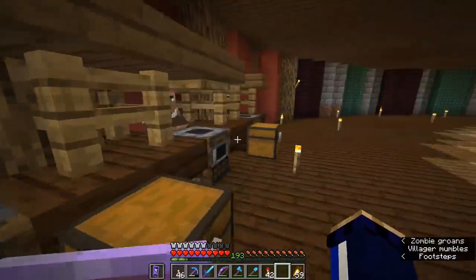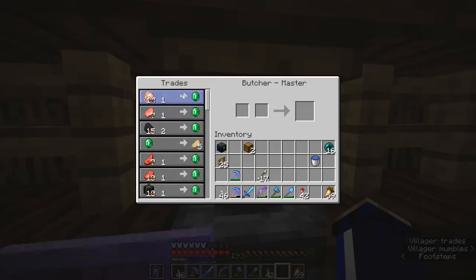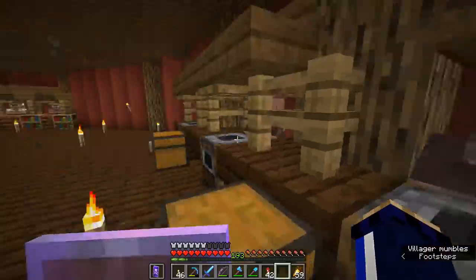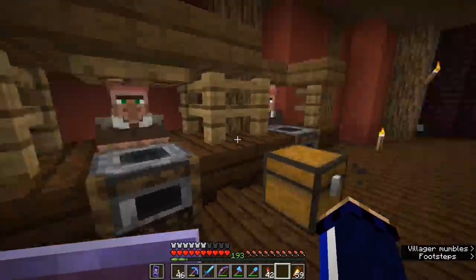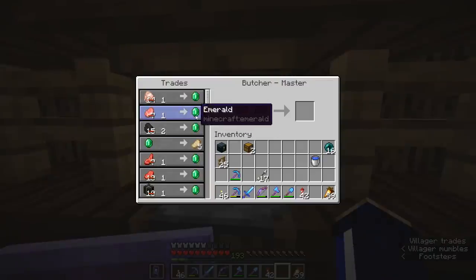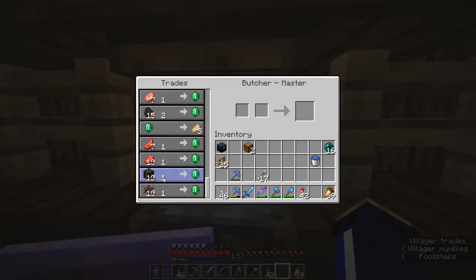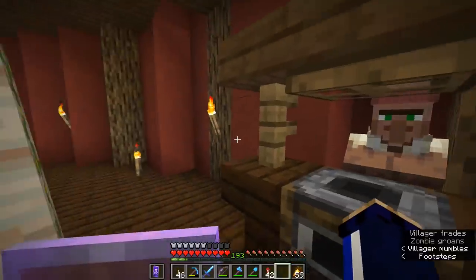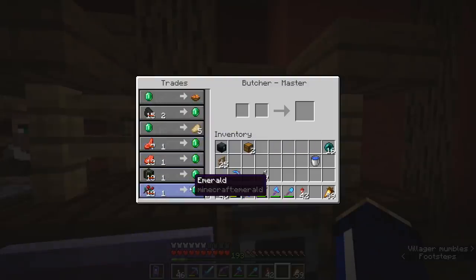I have been sleeping on how good these butcher trades are. We have three butchers here and these guys have some pretty decent trades. Raw rabbit, raw chicken, raw pork chops, raw mutton, raw beef — all of those, one per emerald after a couple of cures. These guys will also trade you an emerald for a single dried kelp block. And sweet berries are their master trade — the one that unlocks last of all in any butcher's trade set — which is a great excuse to get some foxes and start a sweet berry farm, and that's going to be an absolute gold mine for emeralds.